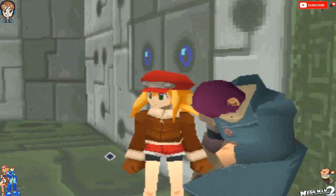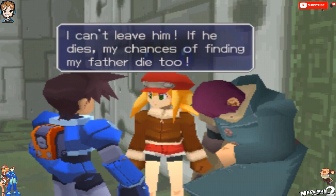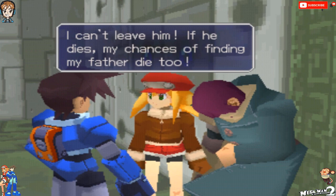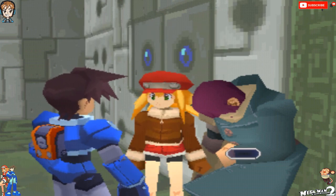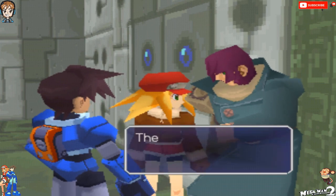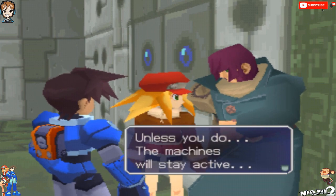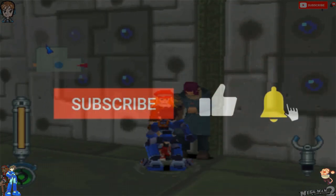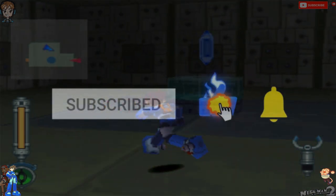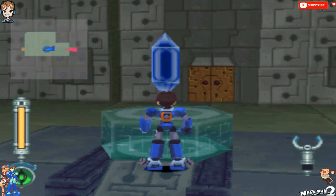Roll, what are you doing here? I can't leave him — if he dies, my chances of finding my father die too. I guess you're right, alright, let's get him back to town. Wait, the refractor — you gotta get the refractor, unless you do, the machines will stay active. Roger, alright, let's get some money — oh wait, probably wouldn't have to use this for something a bit more noble. Oh well.